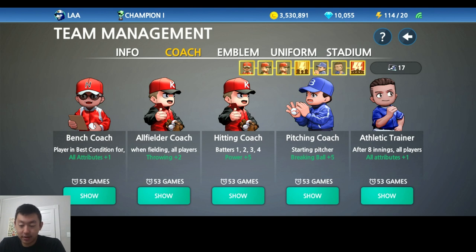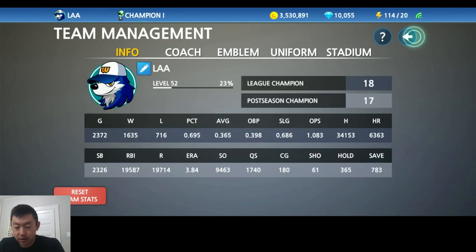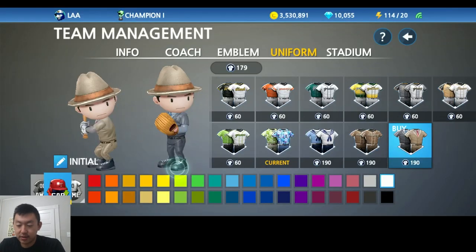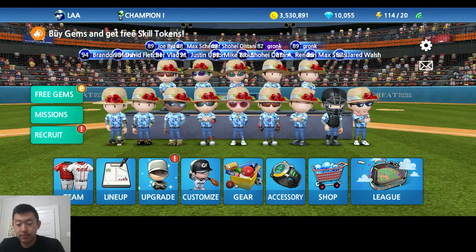We all know it's a little bit hard sometimes to get those coach tickets, but if you have some extra gems lying around, you can actually use them to get a coach. Same thing — you just click into there, you try to buy it, and then it will prompt you if you want to use gems to fill in the remaining tokens. Now let's say you don't have enough gems — what do you do? How do you get gems?